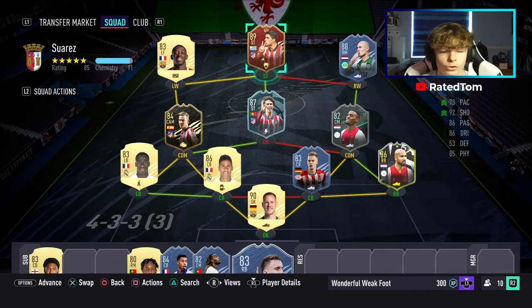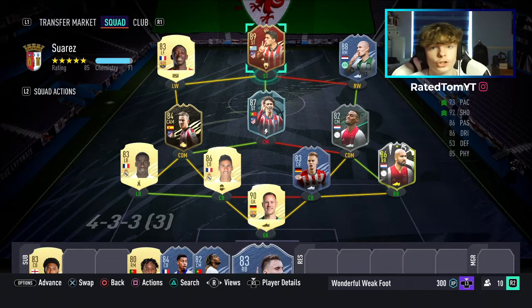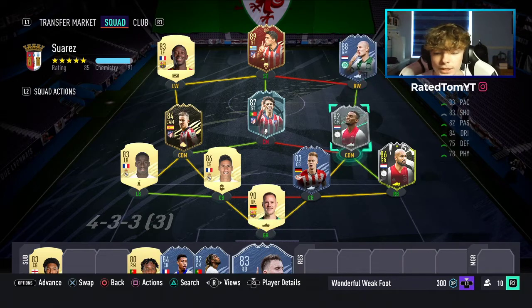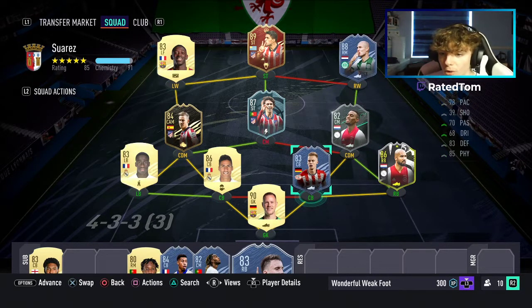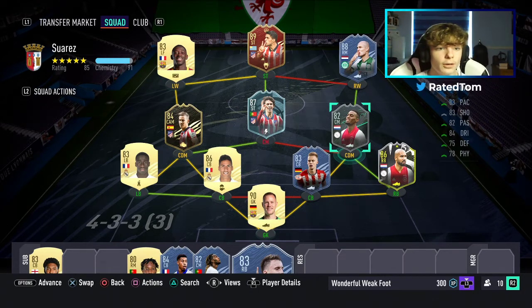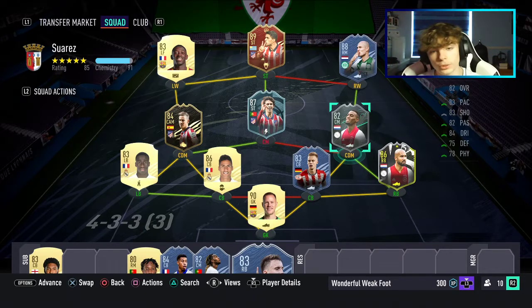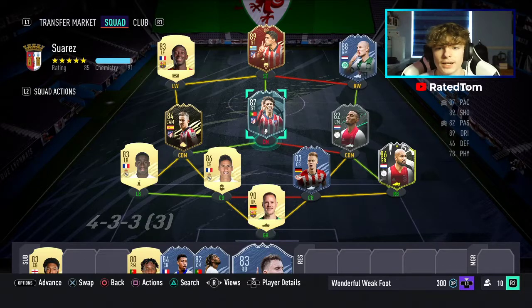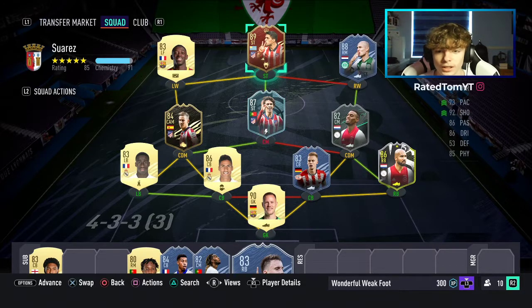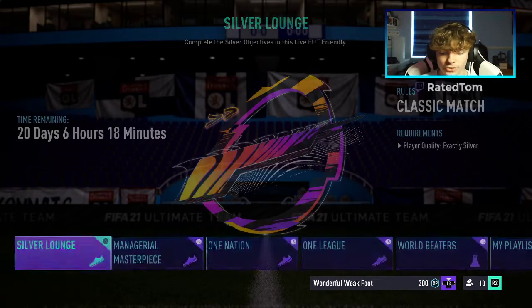I would go ahead and make this if you're looking for a team to build around Luis Suarez. Obviously you can adjust it to the players already in your club — these are just the players in my club and the ones available from the Baumgartl and Gravenberch objectives. Hope you guys enjoyed this squad. If you did, smash the like button and let me know what you think in the comments. I would recommend completing the Luis Suarez SBC — he's a very, very nice card and not hard to complete whatsoever.